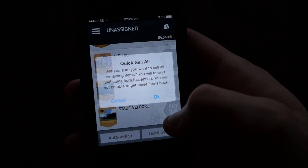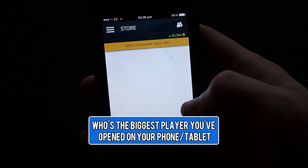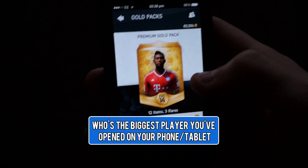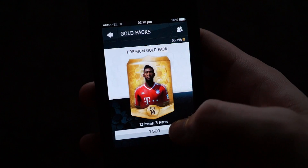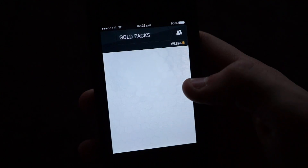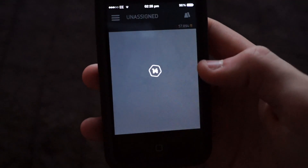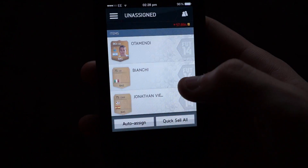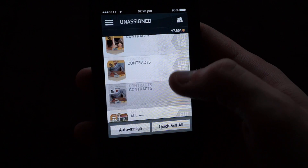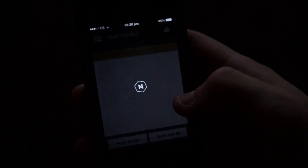Nothing really worth keeping, I'm going to quick sell that and open up another two. If you did like it, just hit that like button, let me know in the comments section below — tell me if you've actually used this app before or if you haven't. I'll try and link something in the description to where you can download it from the app store, or hopefully it's on Google Android. We've got Watamendi from Liga Portuguese FC Porto and nothing else worth keeping — quick sell this and open up one more pack.